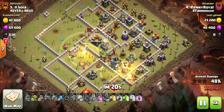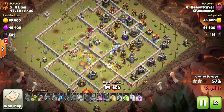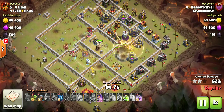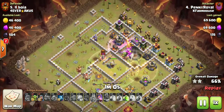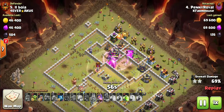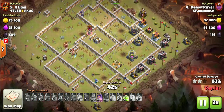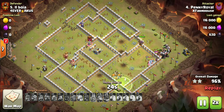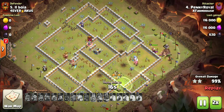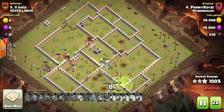Nice strategic dropping to path them all in where you want them to go. That low level inferno tower and low level town hall aren't going to do a whole lot. The heal was in the perfect place. He actually rages this last section with his hogs — you don't normally see hogs under rage, but he uses them. Look how many hogs Penny Royal has left — a ton of hogs. He hits a spring trap and loses about five of them, but that's okay. Finally, there is a builder hut, and a minion takes it out. Not sure what the archer queen was doing there.